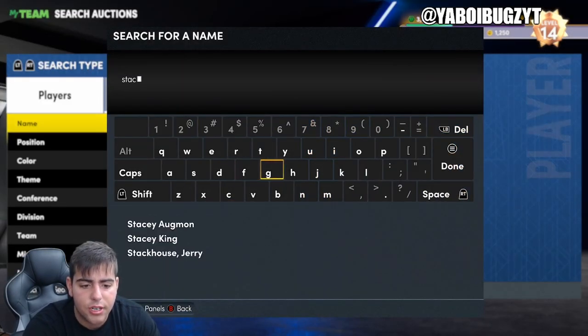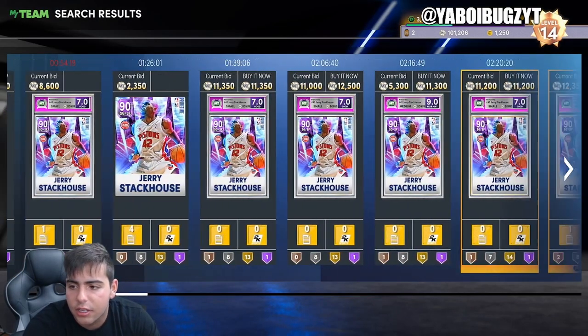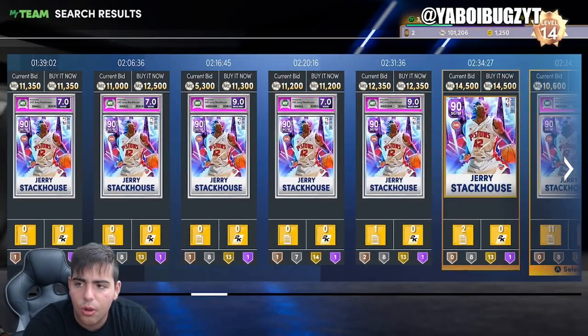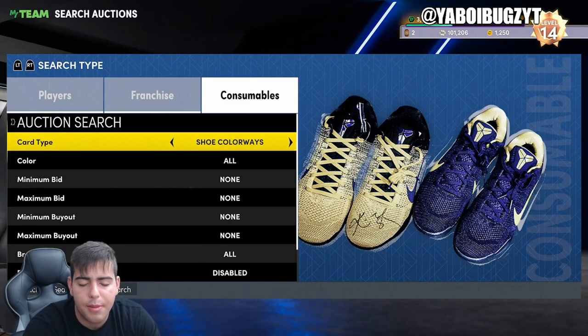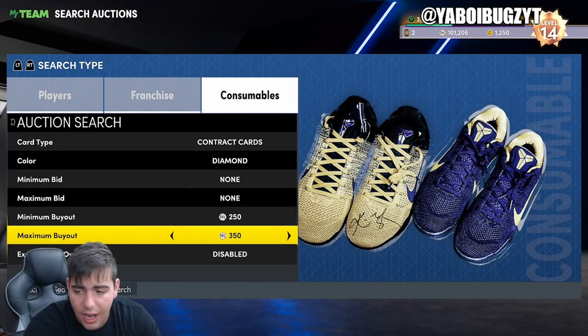I thought I might have a Jerry Stackhouse snipe right here — nah, never mind. Around 9,000 was the move but Jerry Stackhouse is pretty cheap. That card's not terrible. So those are my main filters — always monitor the diamond snipe filters. Always monitor the diamond contracts filter too — it's always interesting, it goes up and goes down.